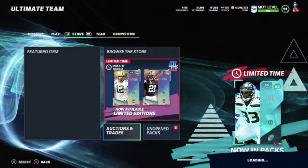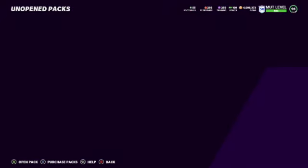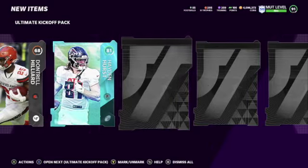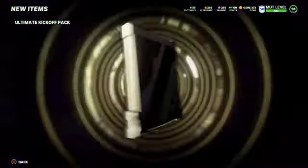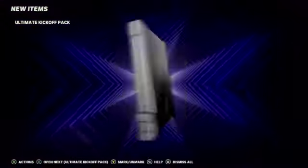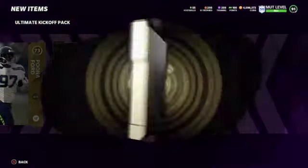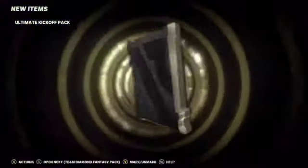A lot of people are opening packs today. We only got like three more packs plus the topper. Come on, make it a good one EA. That was a quick 14 packs. We get a silver, Denzel Ward in this pack, and a power up. We're getting power ups but not getting that limited — come on, don't make it hard. 81 — we get a superstar 77. This is our final pack, let's see what we get.